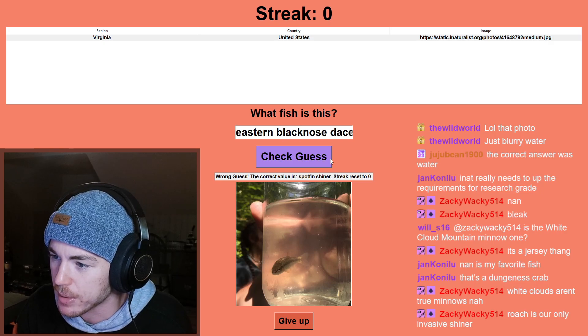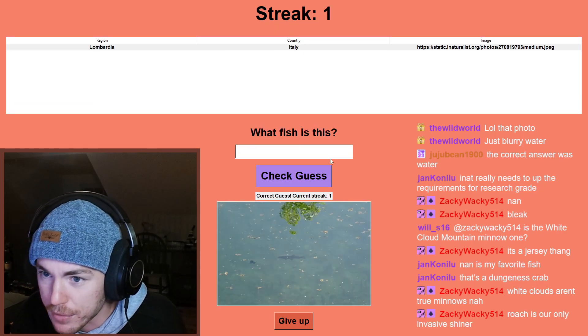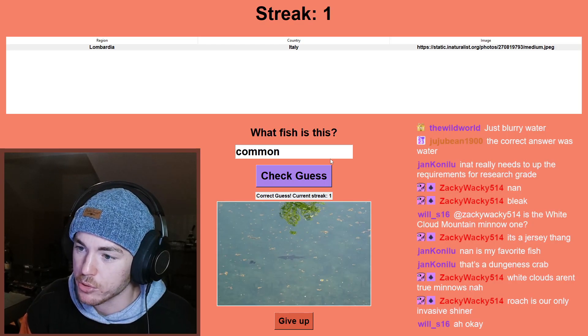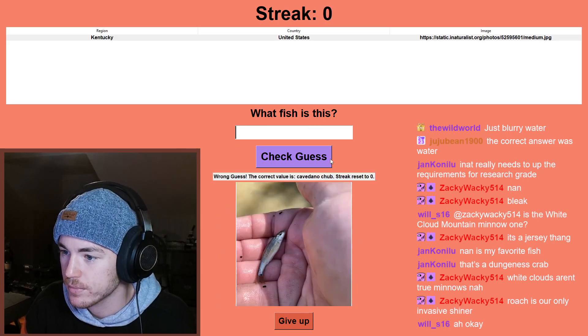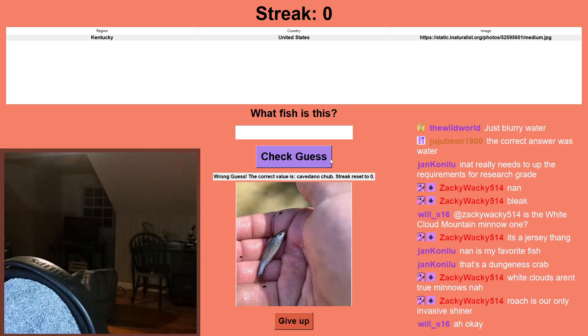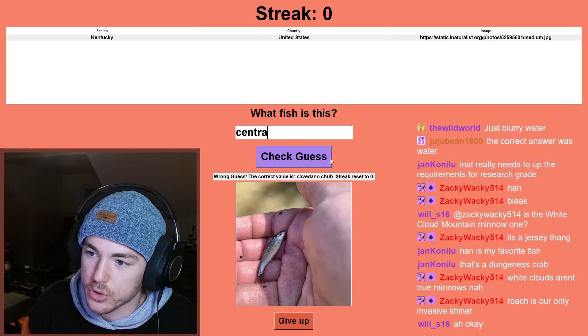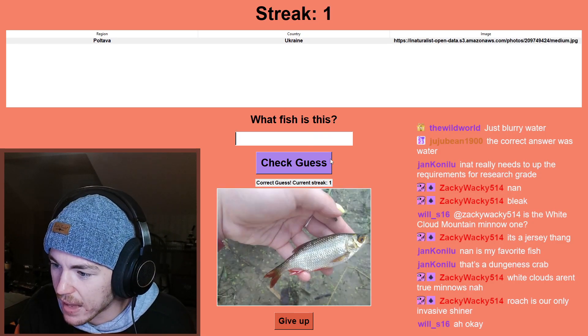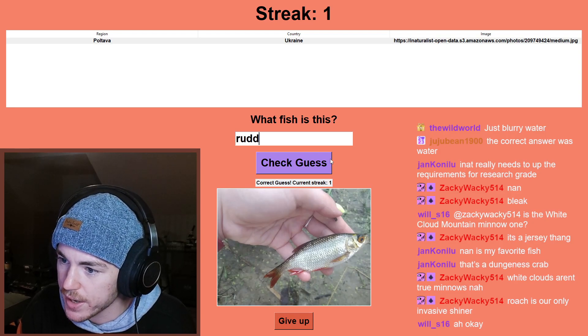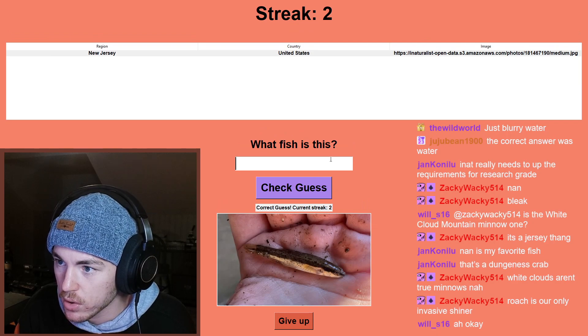We're in Virginia — it depends which side of Virginia, but I'm going to assume eastern blacknose dace. We've got Lombardia, Italy — what a tiny fish in the distance. I'm going to go common roach. Cavedano chub — I always forget about the Cavedano chub.